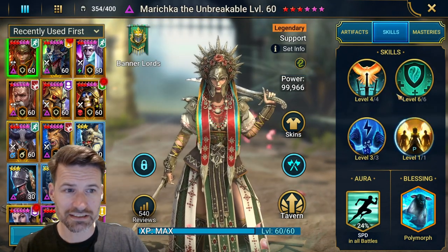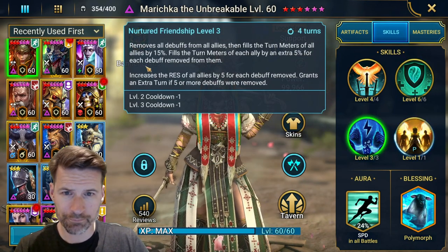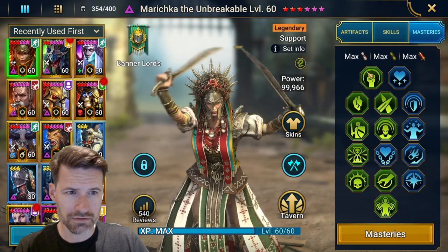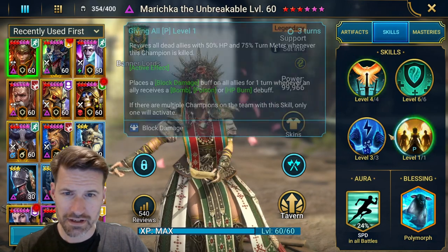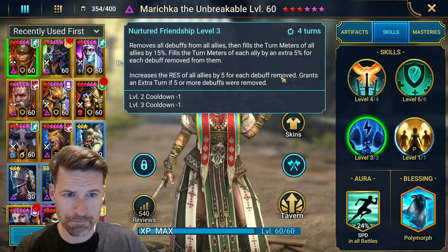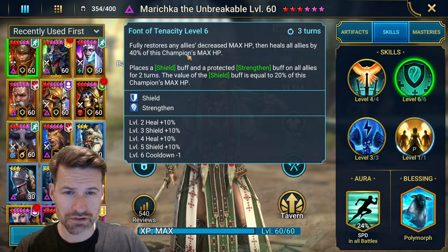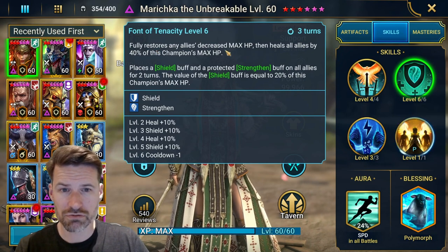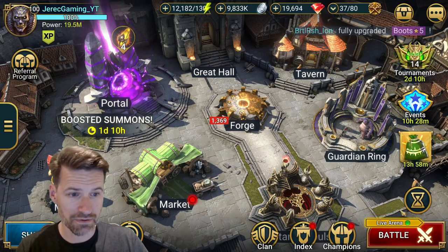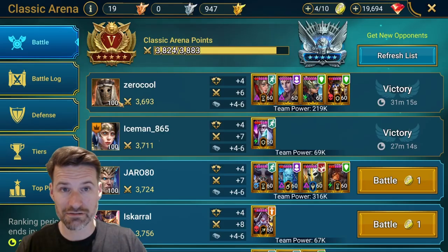With Marichka, she does the cleanse — and it actually replenishes decreased max HP and heals. That is obviously designed to go hand in hand with Taras. So that's really cool. Let's just do a couple of standard classic arena matches first.